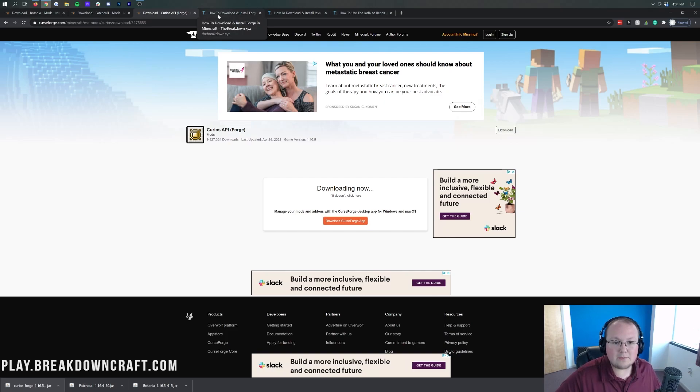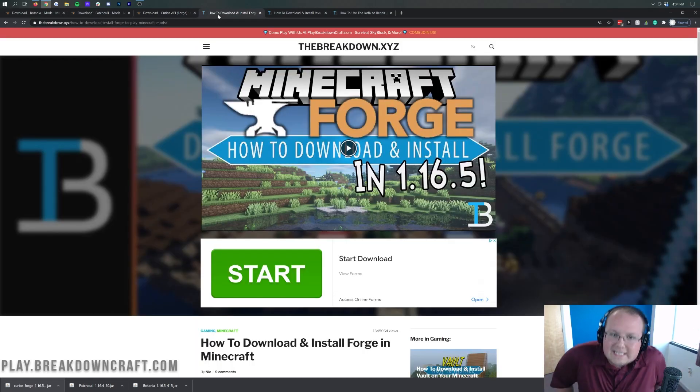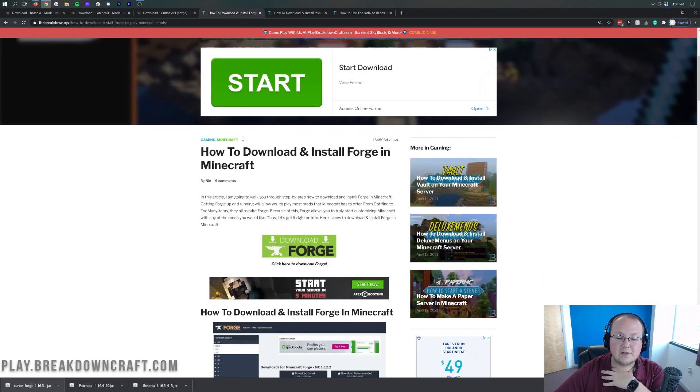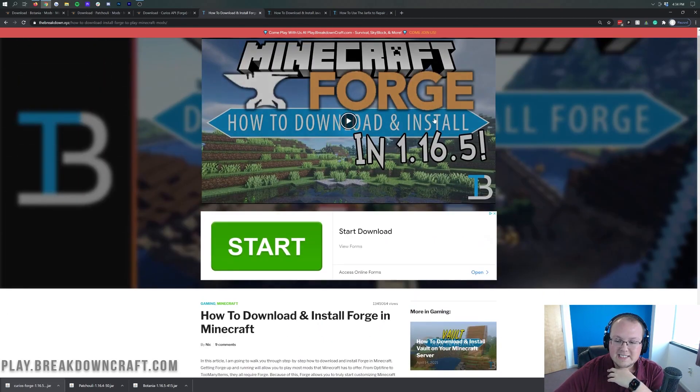Now I know that was a lot, but there's still one more thing we need to download, and that's the thing that's going to make all this work. Because if you don't have Forge, none of these mods — even the compatibility mods — are going to work in 1.16.5. To do that, you want to go to the fifth link down below, which is going to take you to our in-depth guide for downloading and installing Forge in Minecraft 1.16.5.